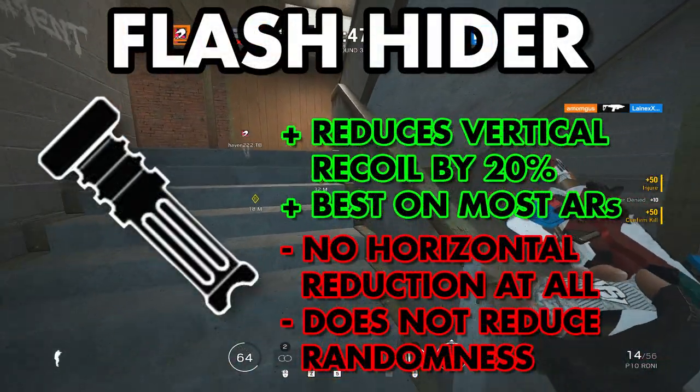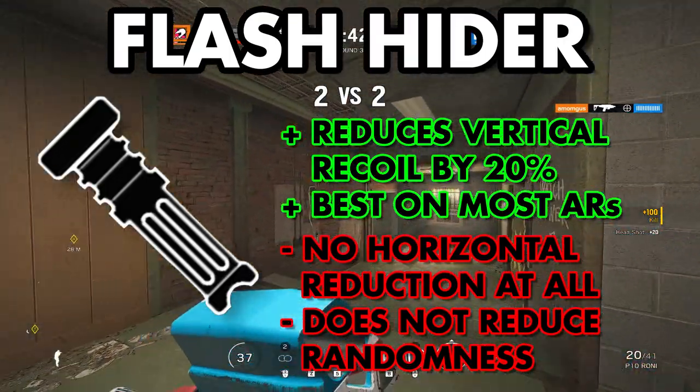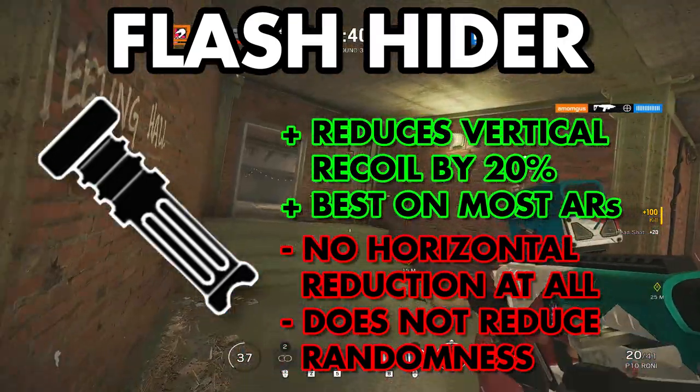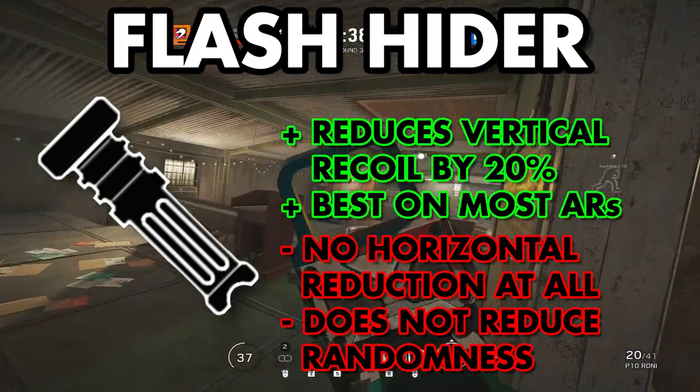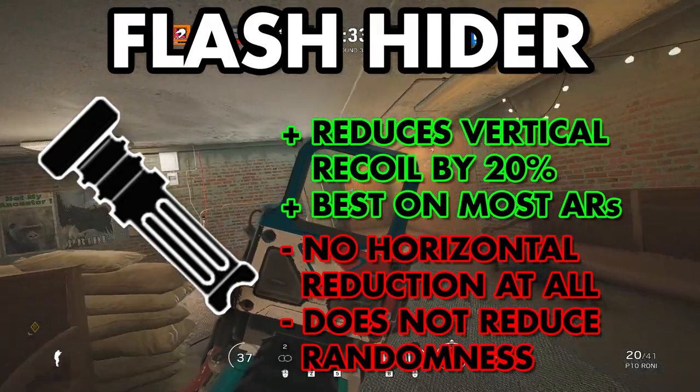Flash Hider reduces only vertical recoil, and it does so by roughly 20%. This is kind of like a vertical compression — it literally just squishes down the spray by 20% while not changing horizontal recoil at all. Flash Hider is super strong on pretty much every single gun, except for those that suffer from bad horizontal kicks.